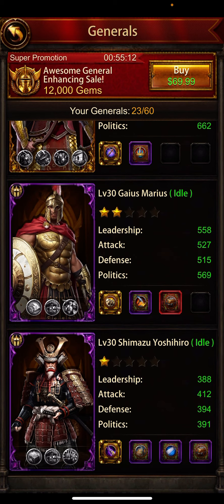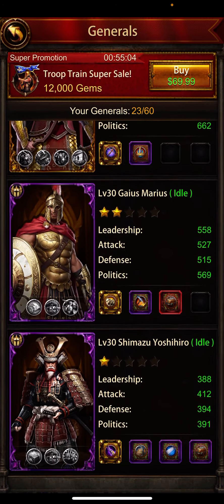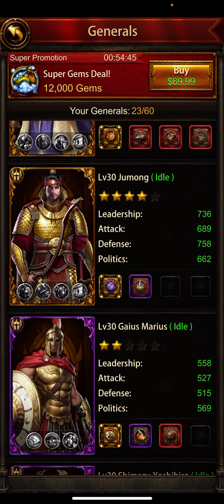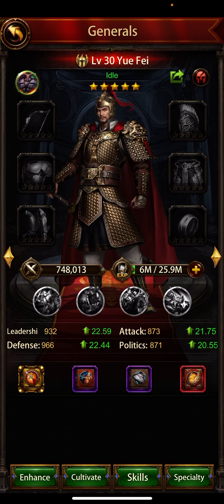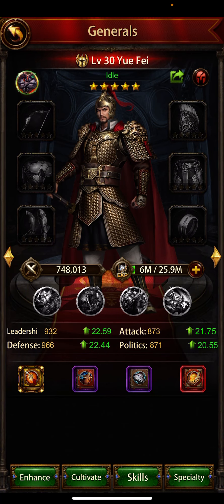When you have more than one of the same general, you obviously don't want to keep the same general twice. So if I have a channel double, I can use one for gathering. But if I have a defense general and I have three or four of the same general, I really don't need the second one.